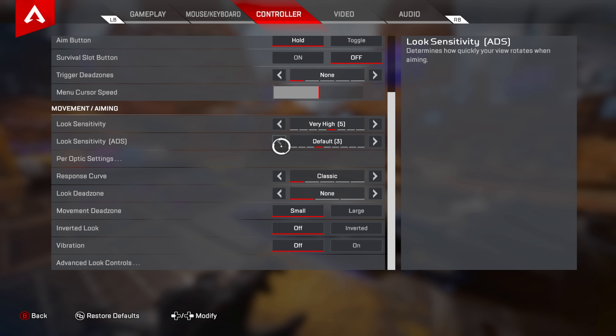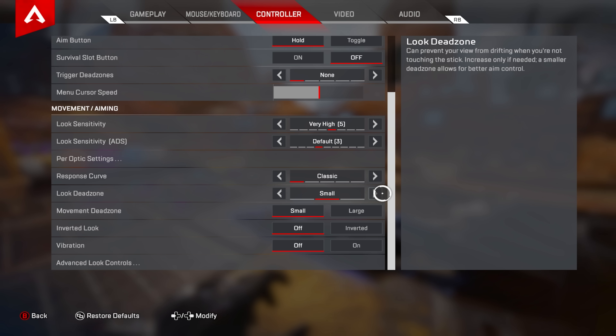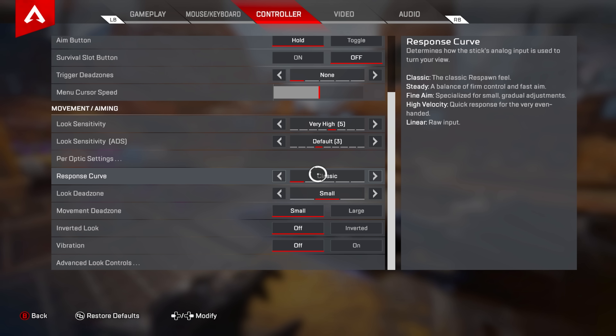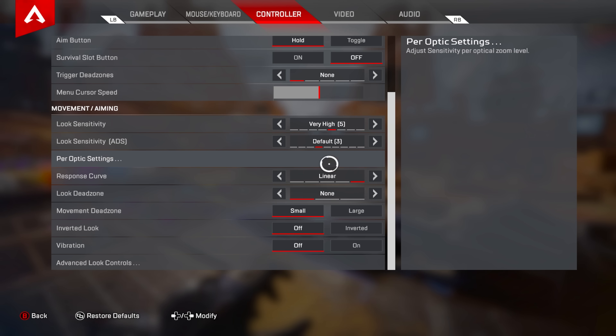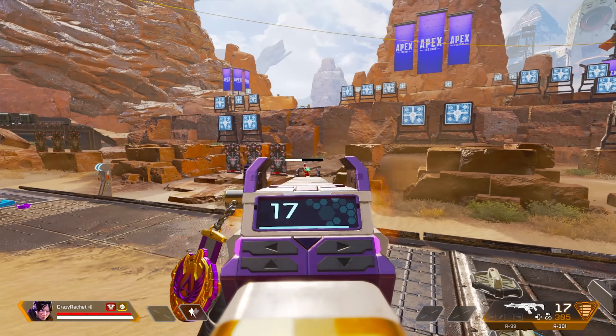For normal sensitivities, my favorite settings are 5/3, Classic, no dead zone. If you're playing Classic you want zero dead zone. If you have stick drift, you need a new controller — or put it on small. There are five response curves: Classic, Steady, Fine Aim, High Velocity, and Linear. Only two are viable. Steady, Fine Aim, and High Velocity are trash — no good player uses those. They only use Classic or Linear.